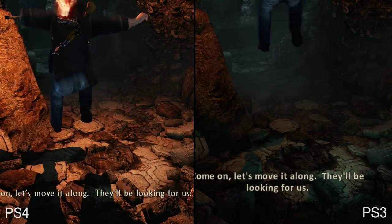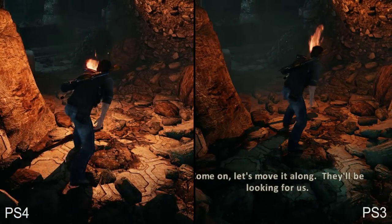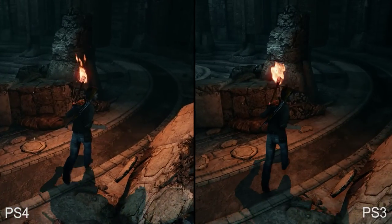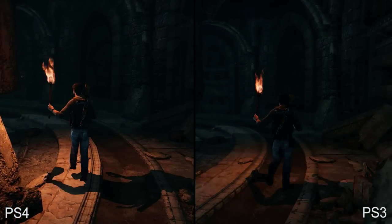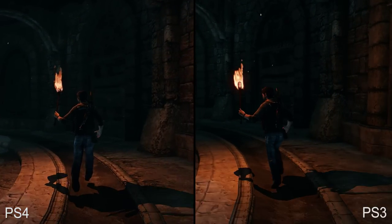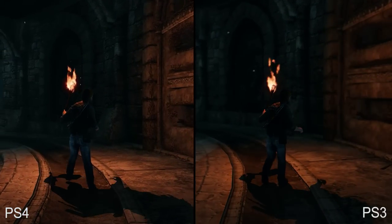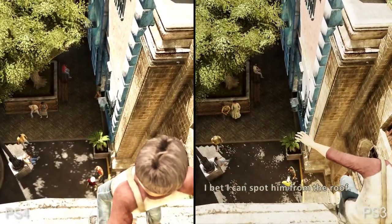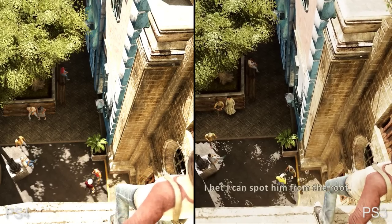The next scene demonstrates dynamic shadows cast by Drake's torch, and here we see a noticeable improvement on PS4 as well. Shadows are rendered at a slightly higher resolution. Also note the improved textures in this scene. Note how much more diffused the shadows appear on the ground in the PS4 version.